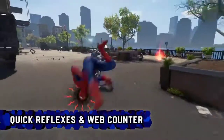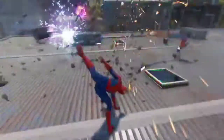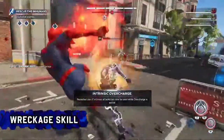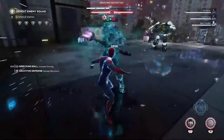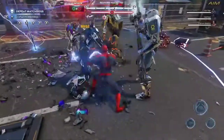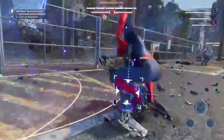Quick Reflexes and Web Counter are stronger versions of these attacks and can be performed after a perfect evade. The Wreckage skill is Spidey's intrinsic meter that charges up by dealing out melee damage and avoiding enemy attacks that drain it. Once the meter is full, Spider-Man can perform a takedown on an enemy without having to stun them, even if the enemy is in the air.